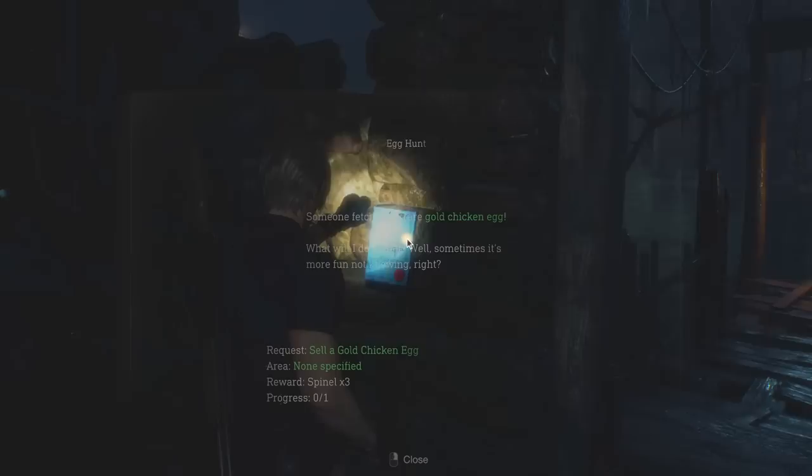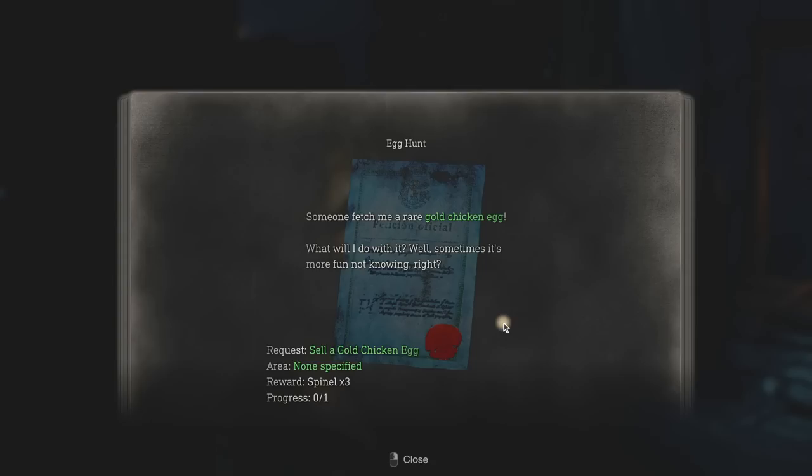Another request — another contract here, this one for three spinels. A rare gold chicken egg. What will I do with it? Sometimes it's more fun not knowing, right? If I find a rare gold chicken egg, I kind of want to save it for the final boss. Maybe I can find another one afterwards.